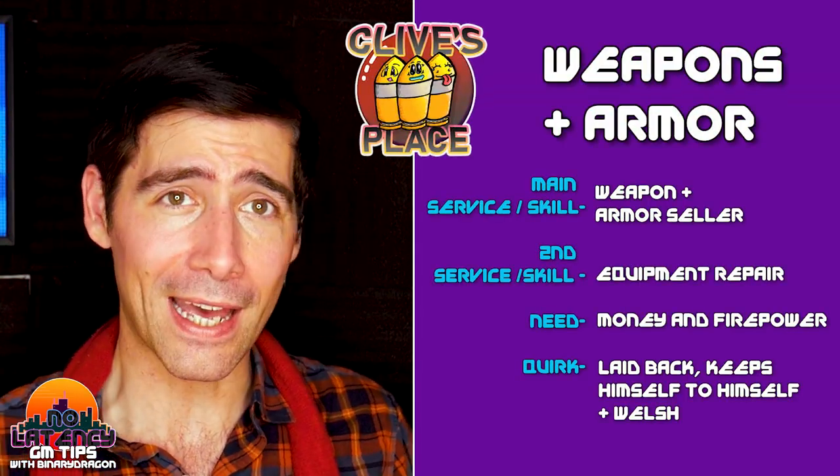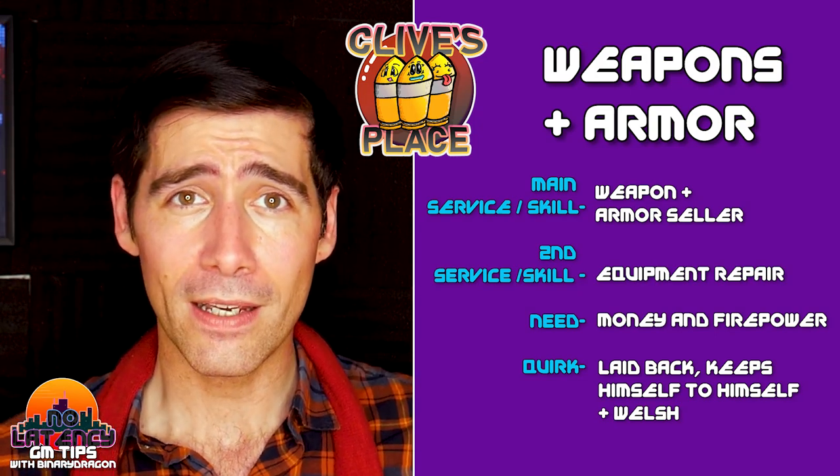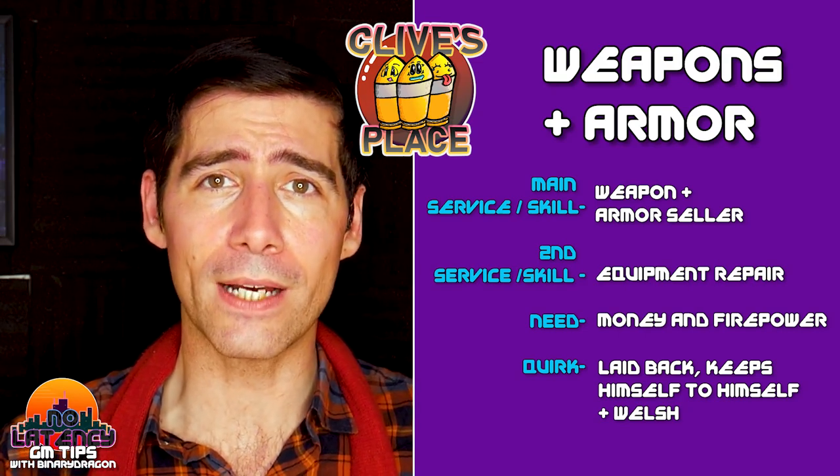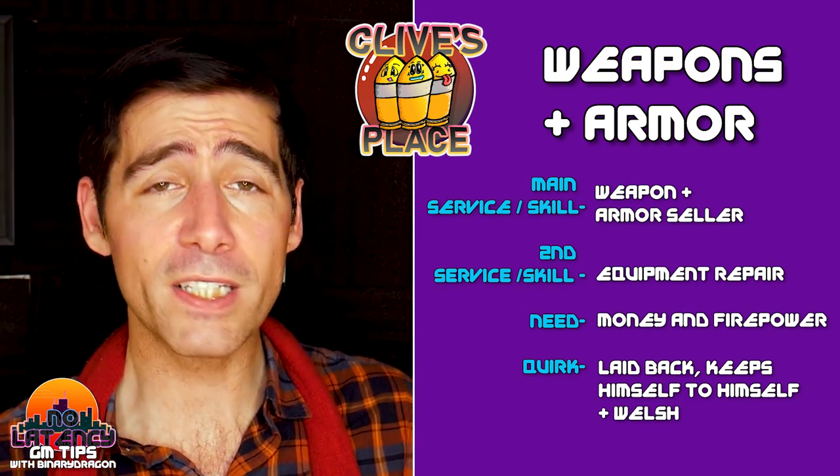The third example from the show is Clive. Clive's service is as a weapon and armor seller. His secondary service is repairs. He needs money and firepower from the crew, with the occasional mission that he divvies out. His quirk is that he's quite peaceful, keeps himself to himself, and that he's Welsh.